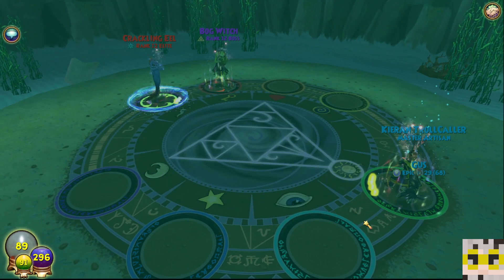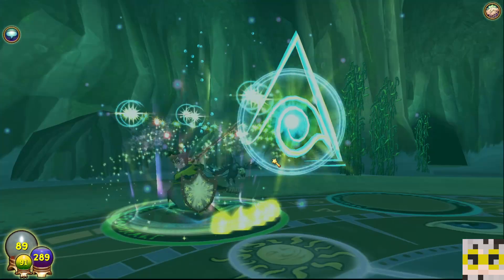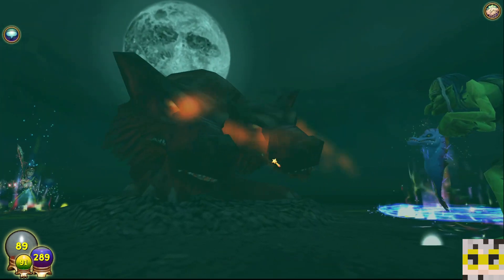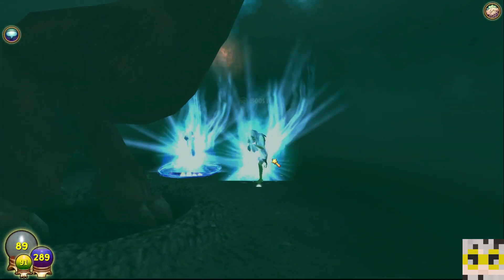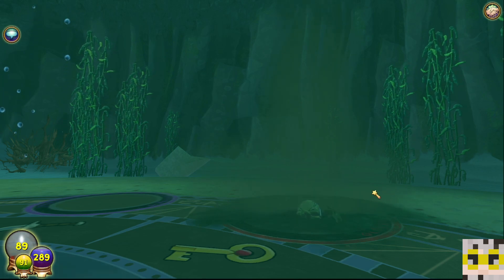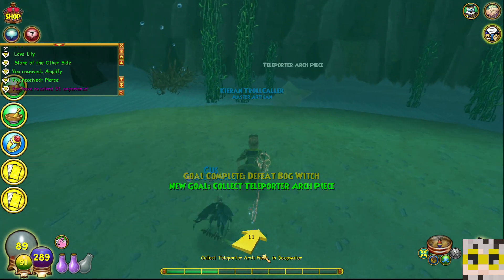Oh my goodness, we're still alive — how crazy is that? I'm not sure, because the eel can still kill me even after I take down the Bog Witch. So I'm not sure if Orthrus is going to finish the Bog Witch off. Probably finish the Bog Witch off, but I don't think Orthrus is going to finish the eel off. We're going to take every bit we can get. Did you see that, guys? Let's talk about pulling that out of the hat. 'Scorching and burning on you!' That's fine — you go ahead and do your thing, we do our thing.